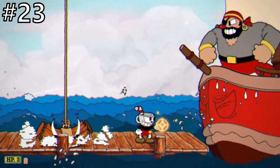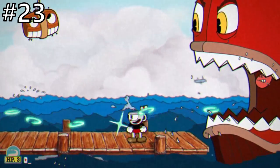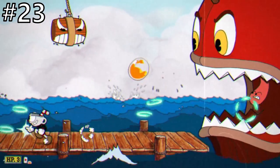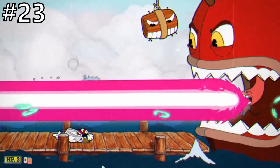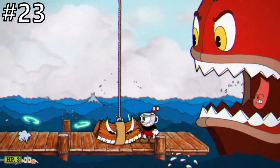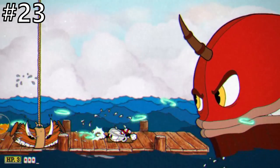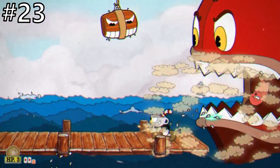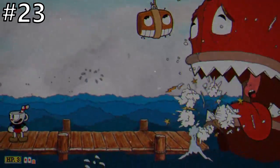After doing enough damage to Brinybeard his ship will throw him overboard, having you fight his ship rather than Brinybeard in the final phase. This phase is a lot easier than the first as there is not too much going on. The ship will shoot out round fire orbs that travel from right to left in a circular fashion, which are quite easy to avoid by jumping over them or using Smoke Dash. You still have to worry about the barrel overhead, but it's much less of an issue. The ship will then shoot out a huge laser that takes up most of the screen, causing you to either duck under it or parry the top of it. This final phase is very easy and short, especially with Roundabout equipped — overall quite an easy S rank.